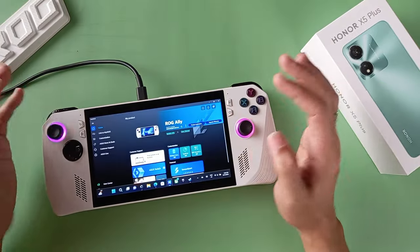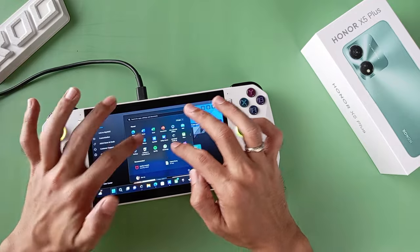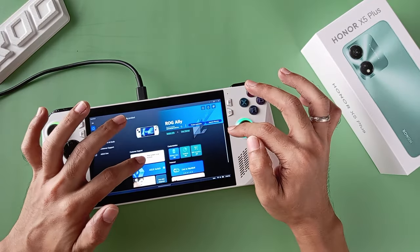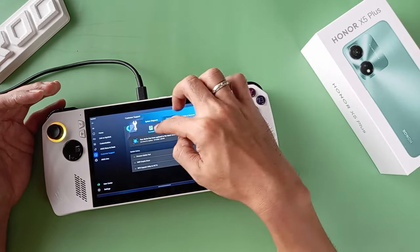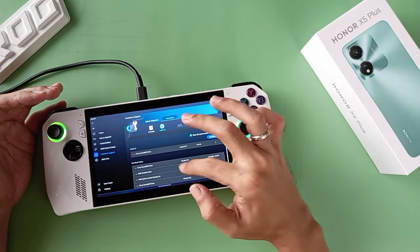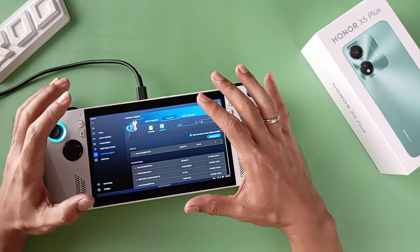This is the long answer. Basically, you go to the MyASUS app and look at all the system updates. You can see that you have Essentials and Latest, and what this does is check that you have the latest drivers installed.